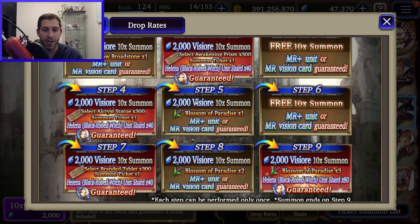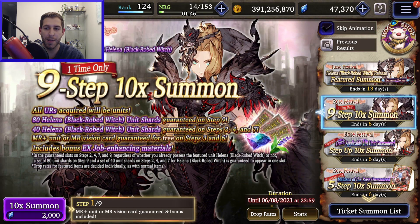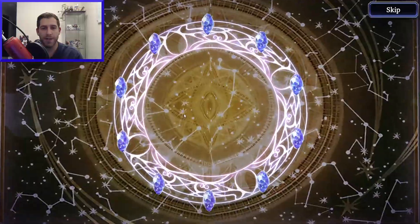We're going to do the nine-step, and what this gets us is something I need very much: one, two, three, four, five, six Blossoms of Paradise — I'm really excited for those — plus a rainbow broadstone shirt and other stuff. The awakening prisms are getting a little more scarce, and the Alchrist statues are nice. I hope the branded tablets get updated for mastery so I can get a mace tablet. Let's get into it and do the step-up — I actually didn't check if any of those steps were free.